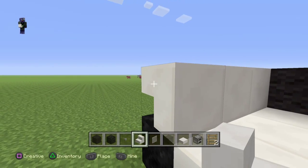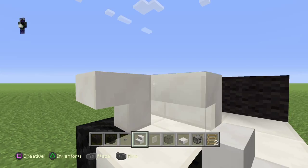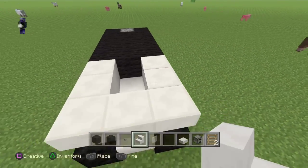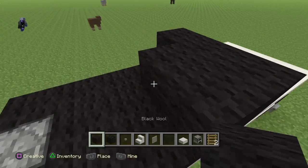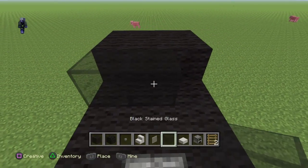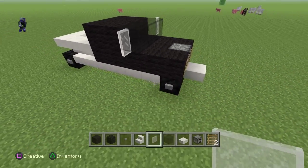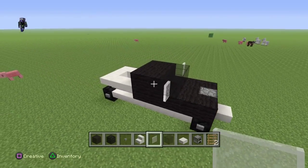All the way back like this. Like that — that's how you do it. And then you just take the panes like this, right there. That's your choice if you want that there or not — that's how I do it.